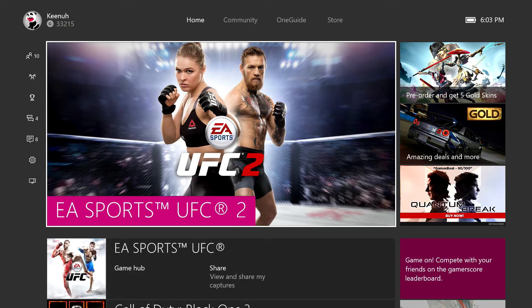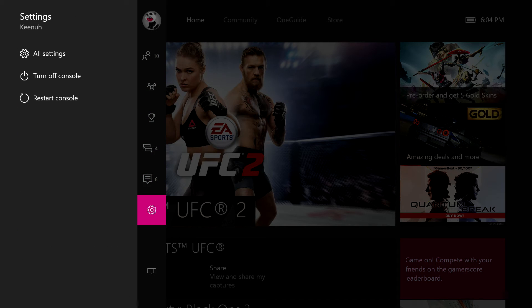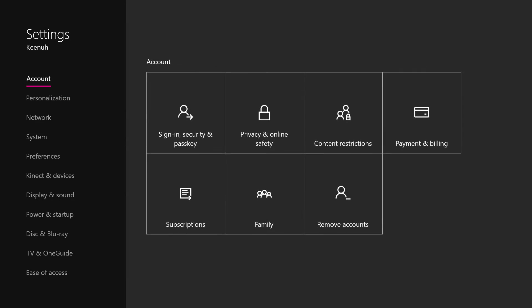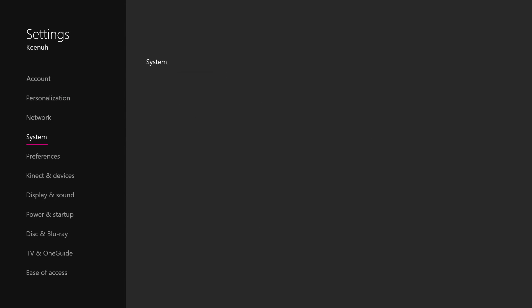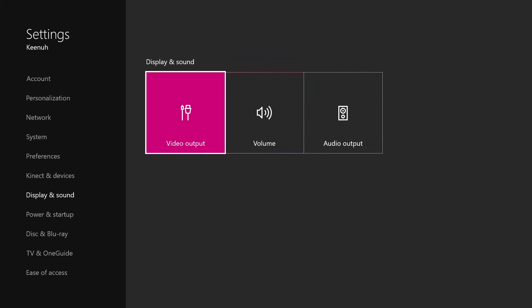What you are going to want to do is come over to your sidebar on the left hand side and come down to All Settings. And then we'll come down to Display and Sound.